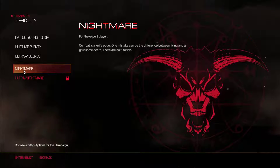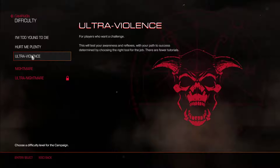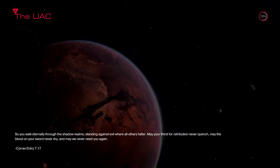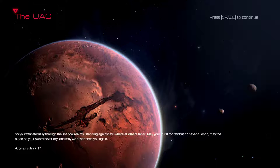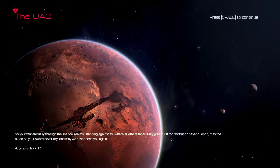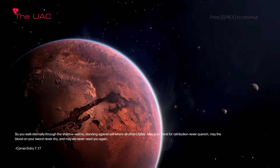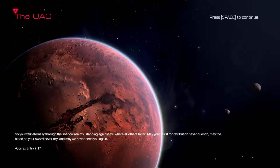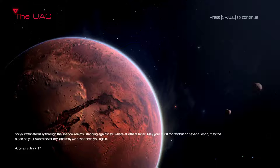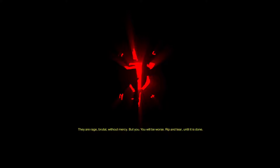I'm not playing on Nightmare because I will not get through it. Ultra Violence is going to be more of a challenge for me. Mission one: the UAC. The opening text reads: 'You walk eternally through the shadow realms, standing against evil where all others falter. May your thirst for retribution never quench, may the blood on your sword never run dry, and may we never need you again.' Then: 'They are rage, brutal without mercy - but you, you will be worse.' I love that opening text.